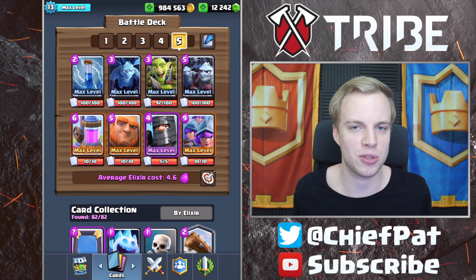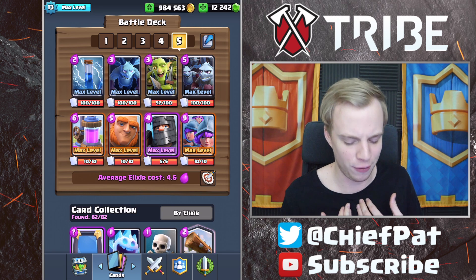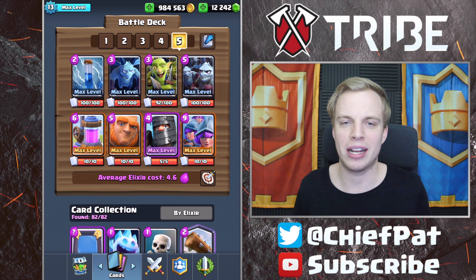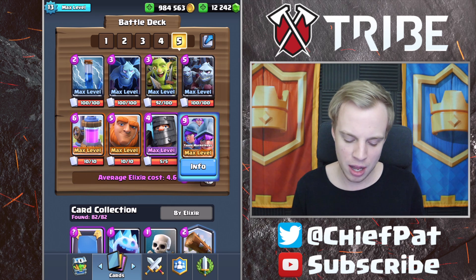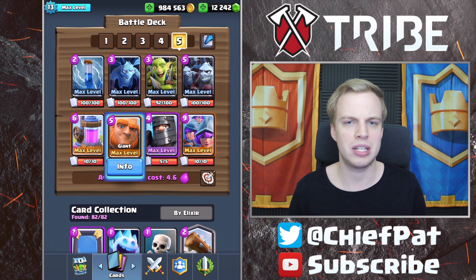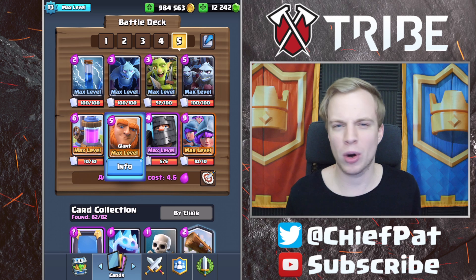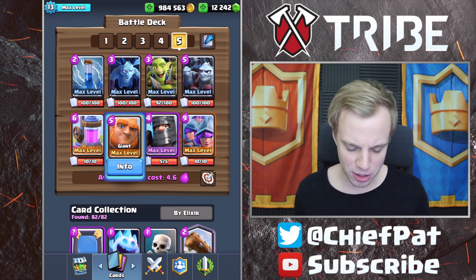We're going to be playing Three Musketeers, which, as you guys might know, is one of the worst archetypes for myself. I honestly don't play Three Musketeers that well, so I wanted to get better at it by playing it today. We're going to be playing Three Muskies Pump, obviously, but we've got Giant Dark Prince inside of it. Normally you see Ice Golem, Bandit, Knight, or Battle Ram, but we're going to be switching it up a bit and hopefully make this work.